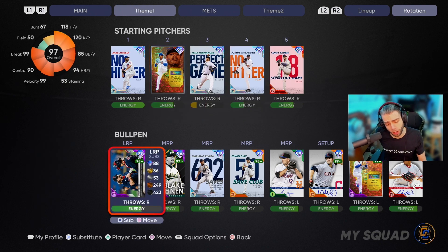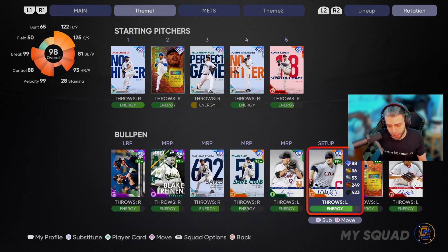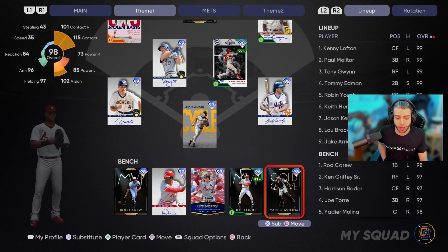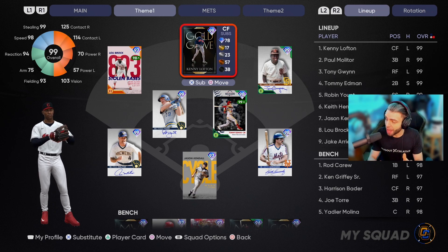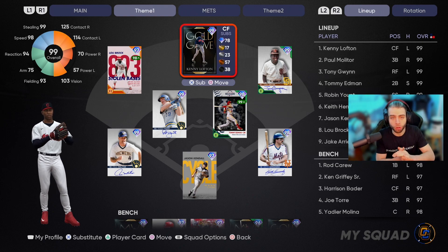Ken Griffey Senior — we love this card, he's the other lefty. Harrison Bader: 91 power versus righties but 65 versus left — great chance to see this card in action. Joe Torre same deal: 85 versus righties, 63 versus lefties. Yadier Molina: 85 power left but 73 versus right, average them together and it is less than 80. Pitching this game is gonna be Jake Arrieta, Stroman to get some stamina back. If you're excited for this video, like the video, comment below, subscribe, and hit that bell. Let's get into gameplay!